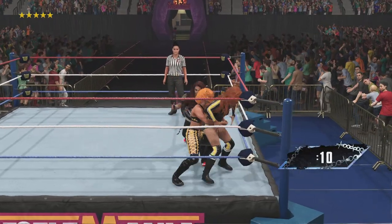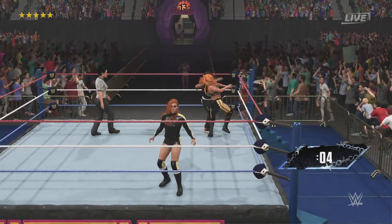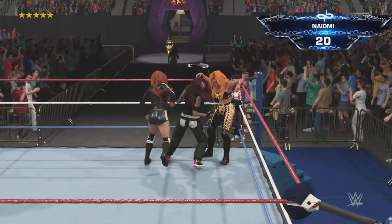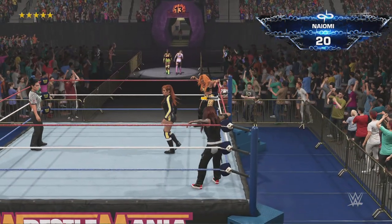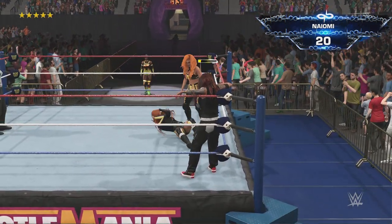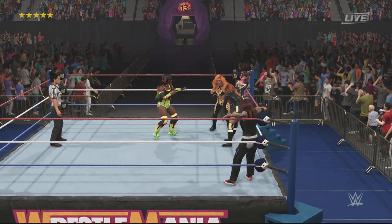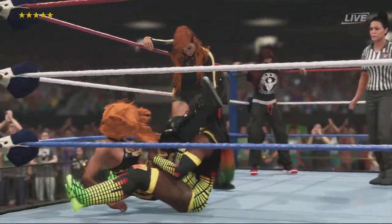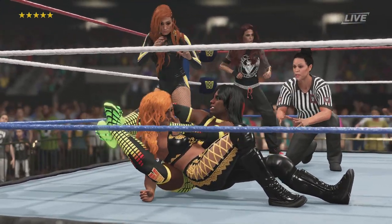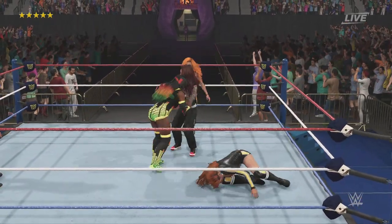Becky Lynch with a shot to the back, setting her up — that's going to leave a mark! Here we go with an excited superstar heading to the ring with purpose. She's pushed into the corner — inverted backbreaker! Sunset flip applied. Looking for the head scissors — crucifix submission, and for some reason she lets go of the hold.